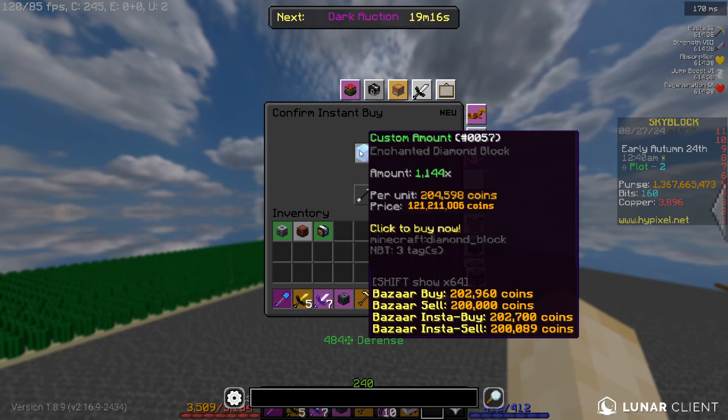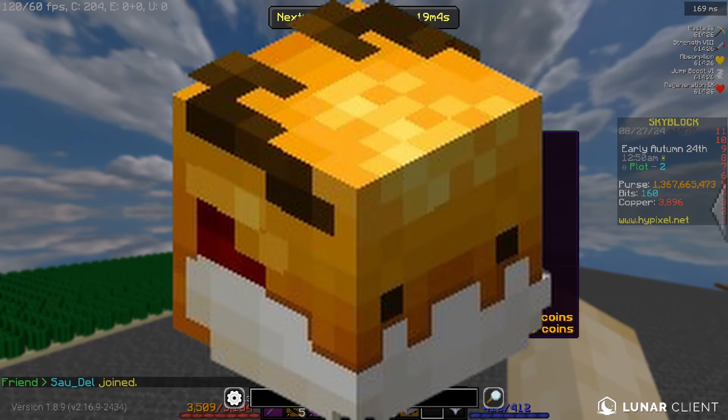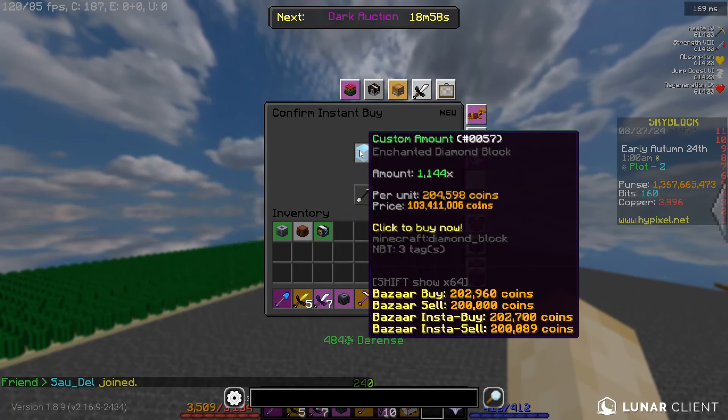This is not all though, because you also get coins from leveling up carpentry — about 17.8 million coins — as well as coins from leveling up pets. So if you have a golden dragon or another pet like an ender dragon, ocelot, or any pet that is profitable to level up, apply it while leveling up carpentry.